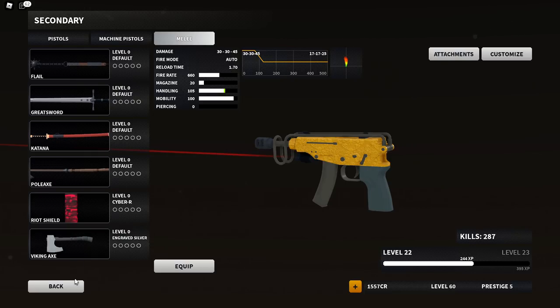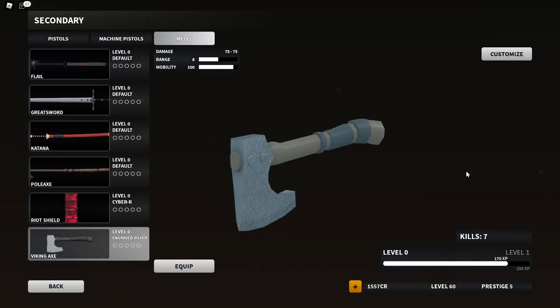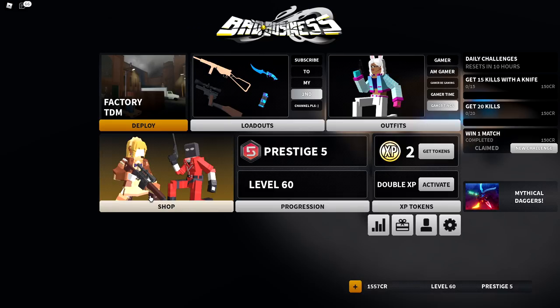Melees — I won't even bother you guys with showing you these. I probably have one kill — well, I have seven kills with the Viking Axe. That's about it.